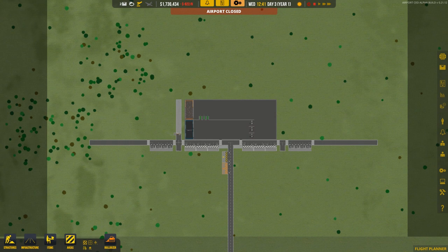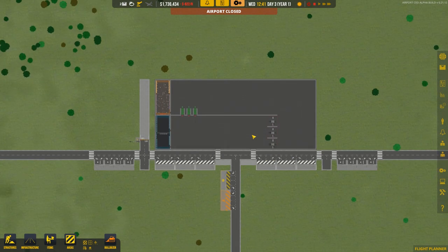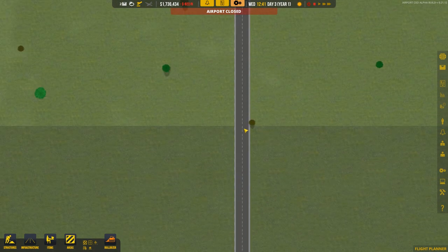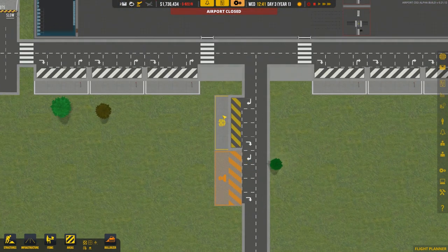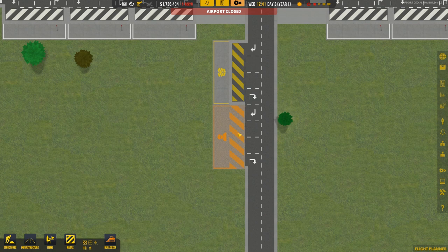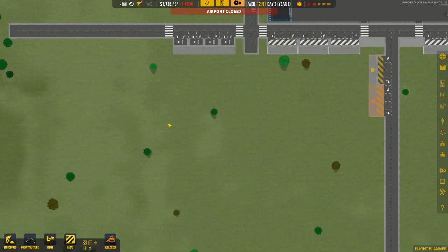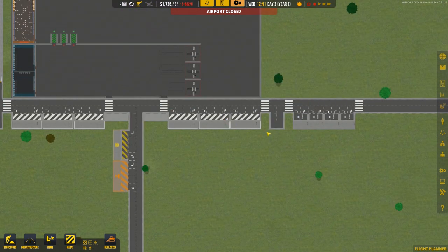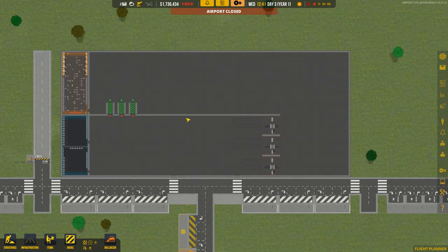Welcome back to Airports CEO. In the previous episode we started the generic international airport set on the Isle of Man near Douglas - it just seemed like an interesting place to have an airport. We've got a road coming straight up from the south, a drop-off area for workers, bus stops and car parks, all of which need to be expanded.